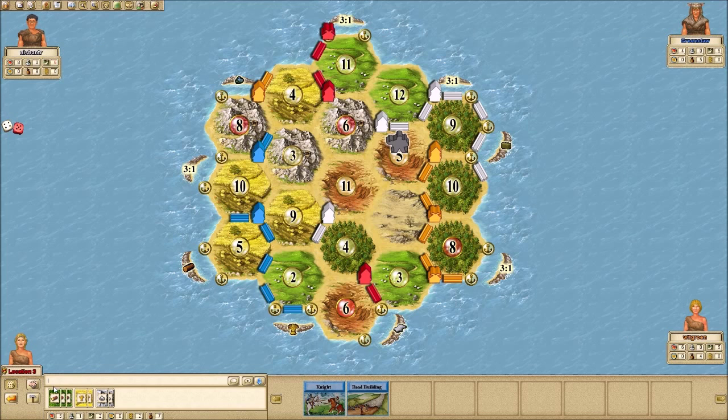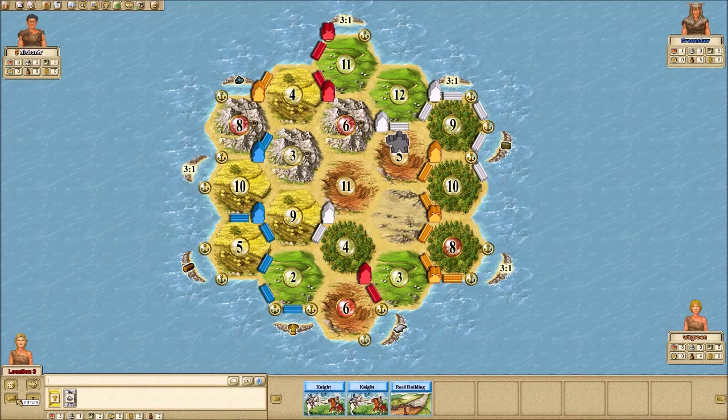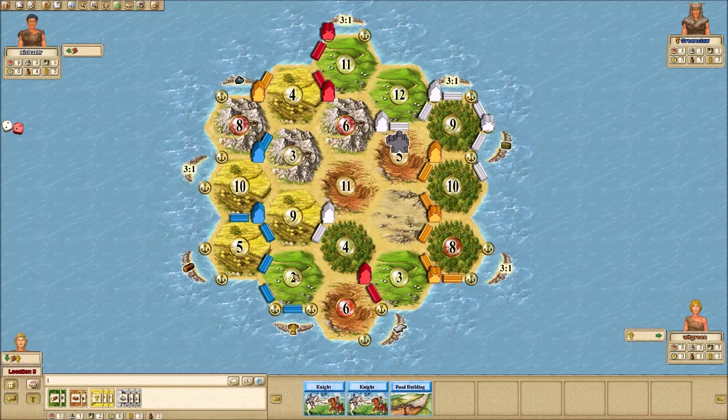A 9 is rolled giving people wood and sheep. I need one more knight. I'm still eyeing that road building to get to that 3, 6, 11. Six rolls — that gives me the brick I need. White with 10 cards — I'm going to give him a 2 far ahead. Now he's got to buy a development card. He gets a wheat and a brick, develops — he's at 9 points. I hope orange can extend. Four rolls giving white 2 woods.